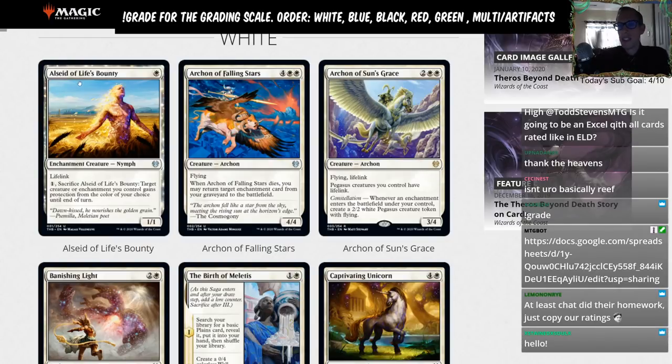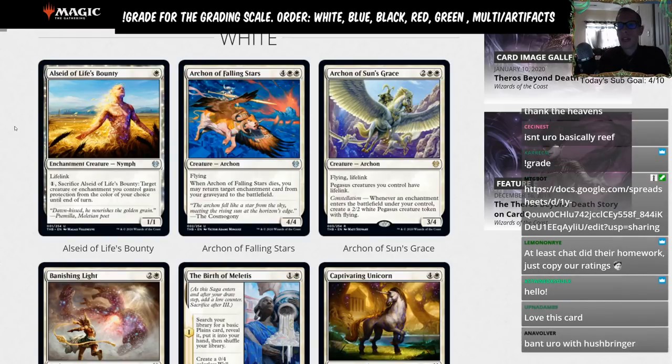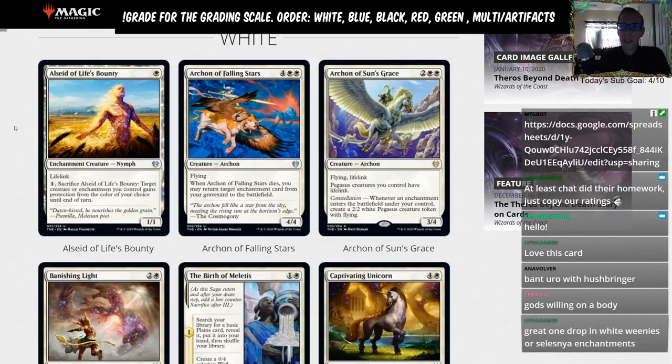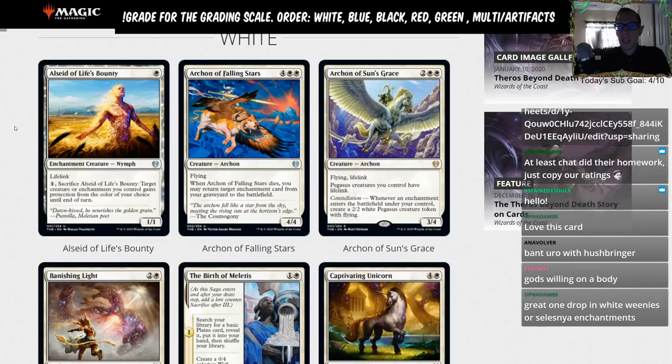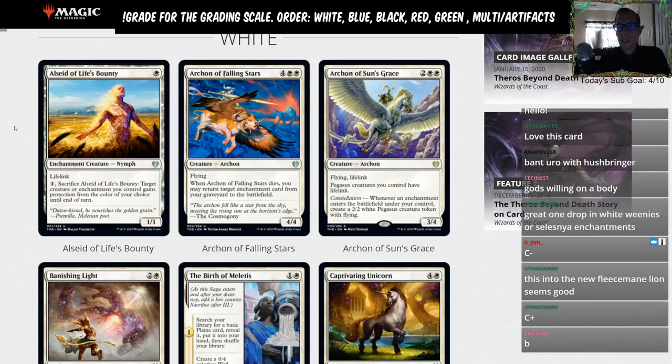Our first card: Alseid of Life's Bounty — white for a 1/1 lifelink. Pay one, sacrifice Alseid, and target creature or enchantment you control gains protection from the color of your choice until end of turn. Being an enchantment creature can be a downside since it dies to enchantment removal, but in Theros, being an enchantment is probably an upside overall since there are good cards that care about enchantments — searching for them, drawing cards from them, that kind of stuff.